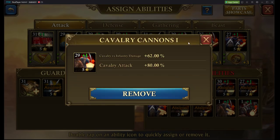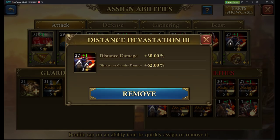Then we're also going to have Cavalry Cannons 1, which is Cavalry vs. Infantry Damage and Cavalry Attack. Then we're going to have Cavalry Cannons 3, which is Cavalry vs. Distance Damage and Cavalry Damage. And we're going to have Distance Devastation 3 — Distance Damage and Distance vs. Cavalry Damage.